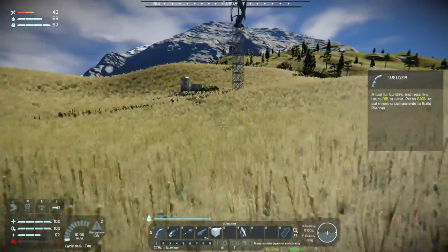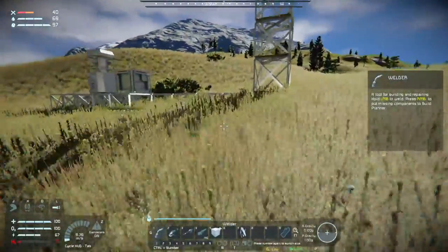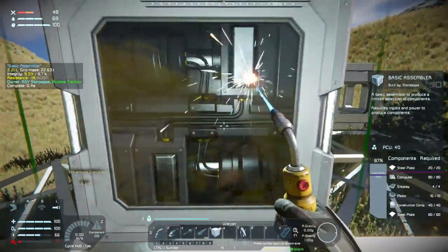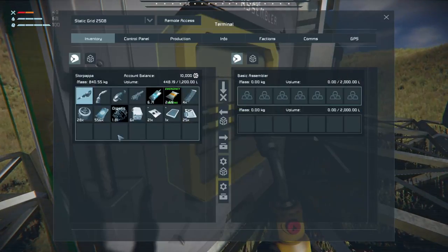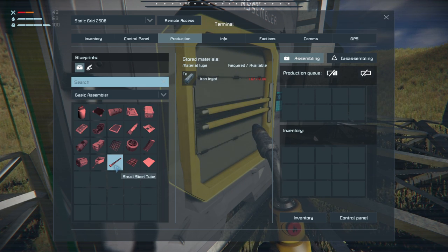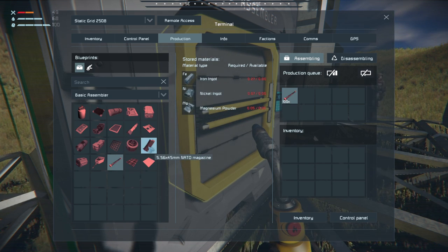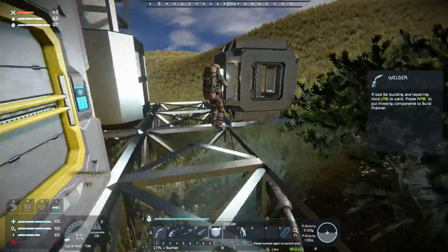I have a few things in my backpack: 8 motors, 20 construction comps, 2 computers, and 40 interior plates. We have a working basic assembler! So let's see if we can queue up - we can queue up the steel pipes. How many do we need? 100? I queued up 100. So yeah, we can make everything over here in the basic assembler. But now we've got to get a refinery going.